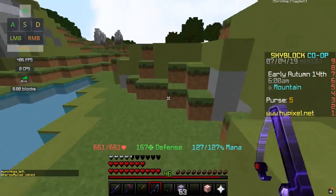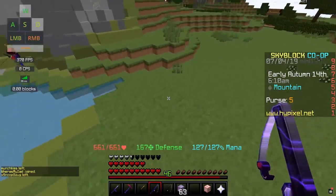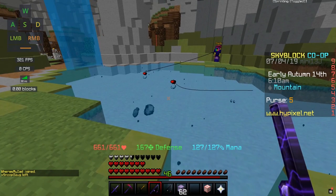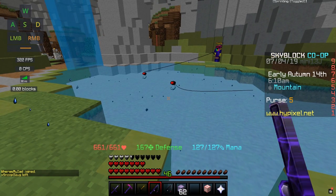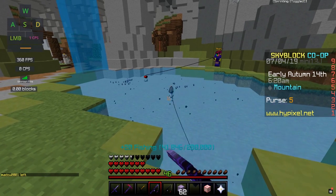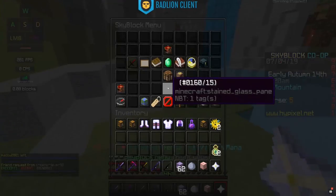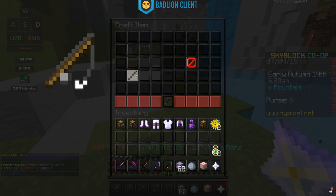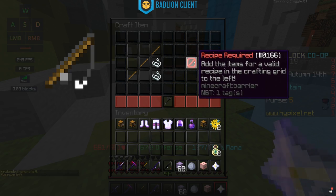Alright, so first we're going to go over the beginning rods — these are the rods if you're just starting out fishing. The first rod you're probably going to have to use is just your good old regular fishing rod. To craft it, you're going to need three sticks placed in the crafting table in the bottom left, middle, and top right, plus two string in the middle right and bottom right.